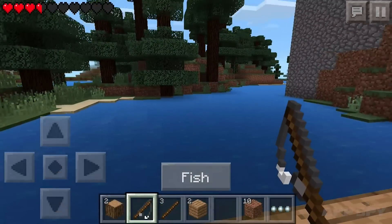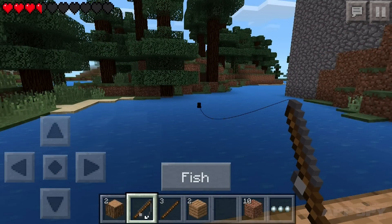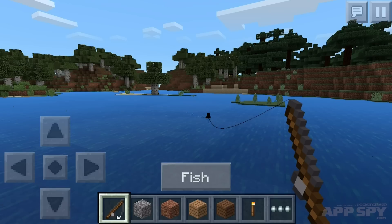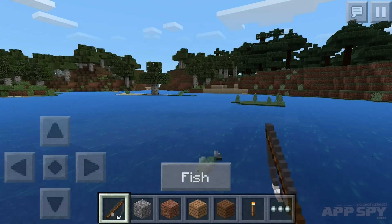Walk up to a lake or a puddle or the ocean, and hit the big fish button. This will plop your lure into the water, and now you need to wait. Eventually, you'll see bubbles start to race towards your bob. When this happens, wait to hear a splash sound. And at that moment, hit the fish button again to reel in your line, and hopefully a fish.